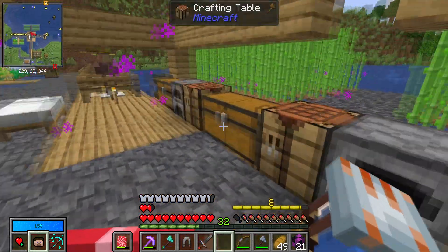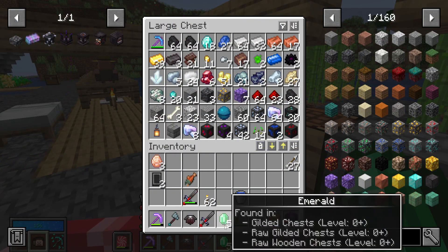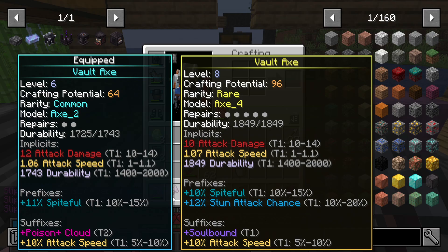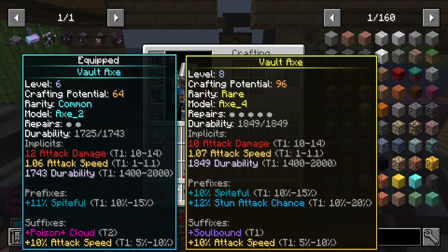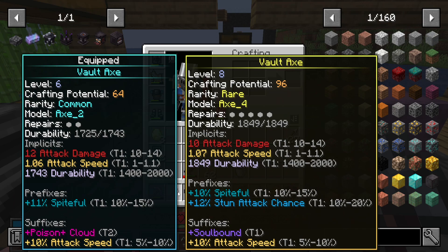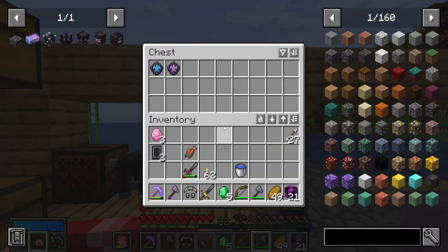Reveal our loots — emeralds are nice. Let's compare the axe to the axe. More durability, less attack damage, less attack speed — oh, more attack speed I think actually. Less attack, more attack — yeah, more attack speed. Stun attack chance, solid attack speed — does seem really strong actually. But I think it's just a great backup.